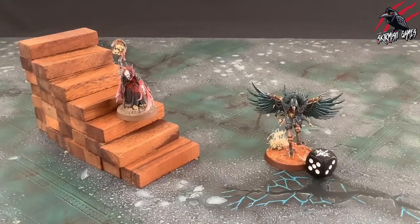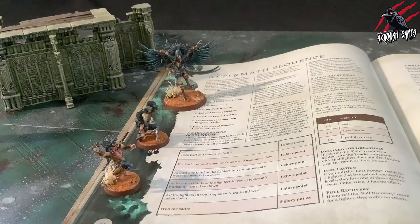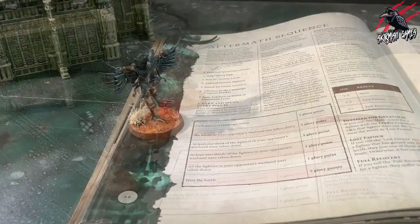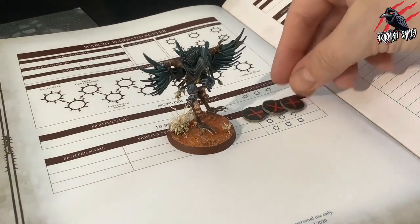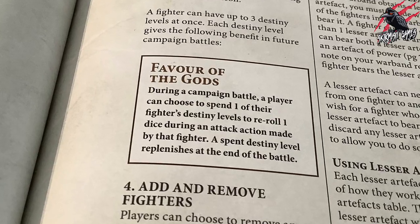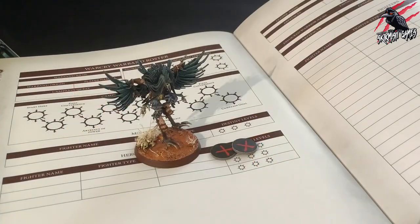Now let's move on to step 3 where we roll for destiny levels. As your warband grows in power, certain fighters will begin to carve their own legends and stand apart as destined by the gods for glory. After a campaign battle you can make a destiny roll for each fighter that was not taken down — roll a dice and on the roll of a 6, that fighter gains a destiny level. Mark it on your warband roster by colouring in a destiny level icon. A fighter can have up to 3 destiny levels at once. Each destiny level gives the favour of the gods benefit: during a campaign battle a player can spend one destiny level to reroll one dice during an attack action made by that fighter. A spent destiny level replenishes at the end of the battle.